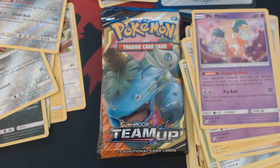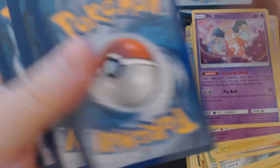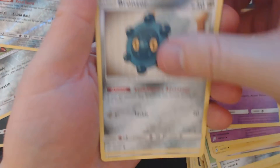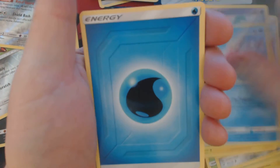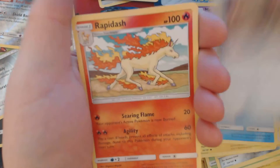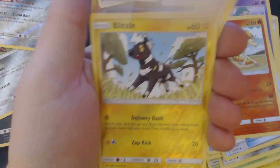Three packs remaining. And we get here Bronzor, Clefairy, Pidgey, Emolga, Magikarp, Water Energy, Unidentified Fossil, Rapidash, Evelyn, Reverse Hollow Blitzle, and Ninetales.